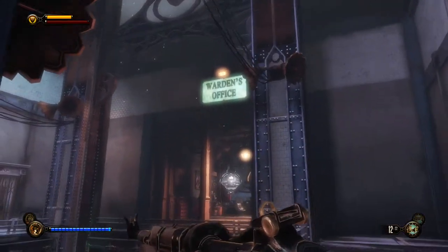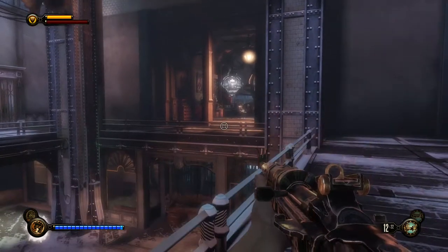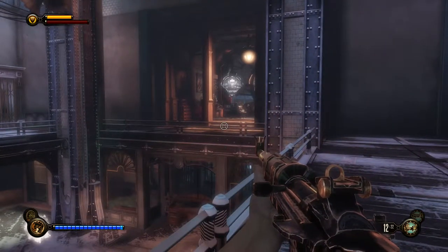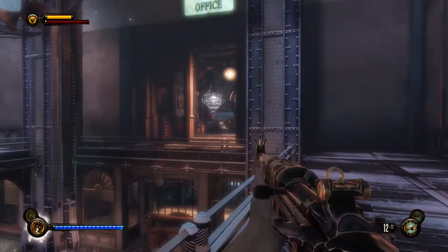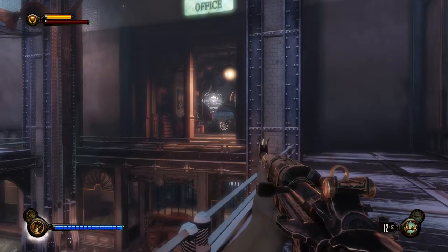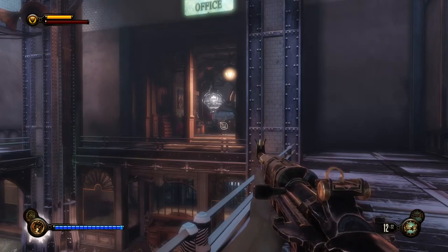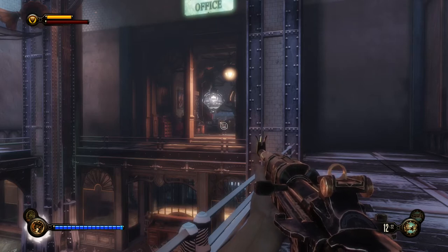Before we go into the Warden's office — it's right there, indicated by that giant sign — I'm going to take a little break. When we get back we're going to listen to that voxophone on the chair and try to open up the rest of the facility so we can get Elizabeth out. Thank you guys for watching. If you enjoyed the episode, don't forget to like it right here on YouTube. See you guys next time. Goodbye.